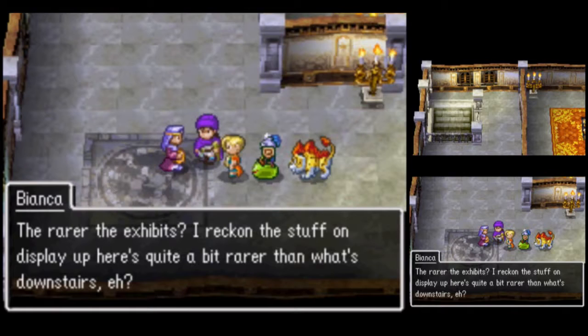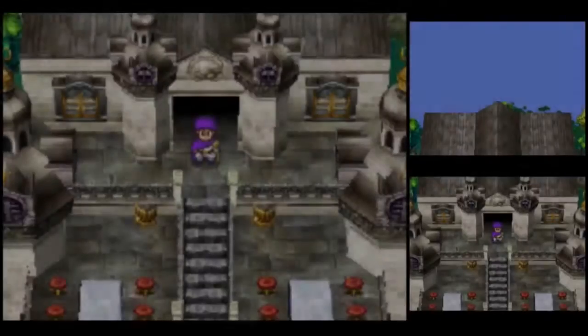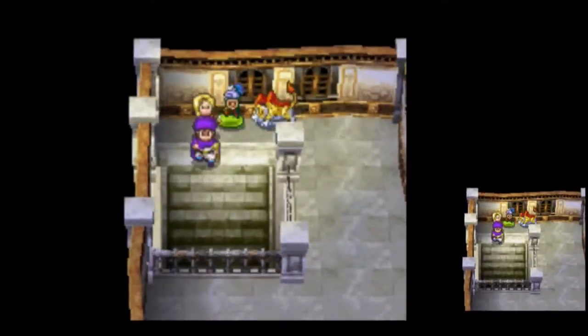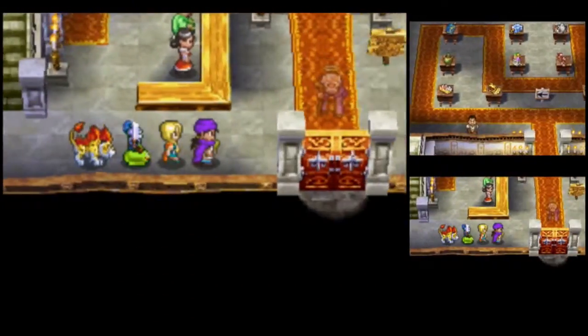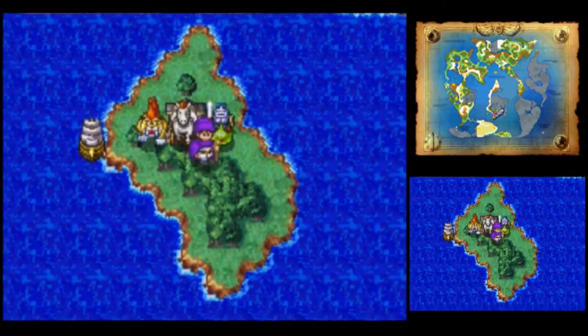The rarer the exhibits — I reckon the stuff on display up here is quite a bit rarer than what's downstairs. Of course, the grandest exhibit of all won't come until post-game. Well, that's enough of the Knick-Knackatory for now.